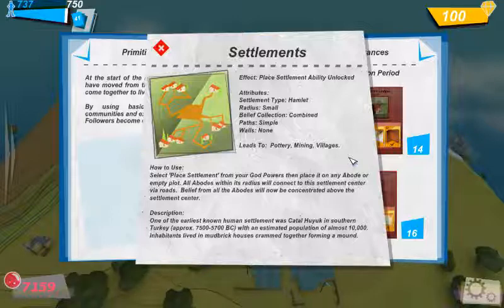The effect is to place Settlement. Attribute: Settlement type Hamlet, because obviously it's just basic at the moment. Radius small, so it's not going to reach too far. The paths are simple, no walls on this one, but it leads to pottery, mining, and villages. It's opened those up, which obviously that's a little further into the game where you will have to acquire more resources to unlock those.